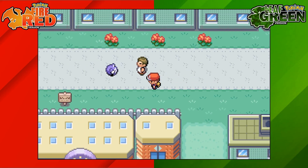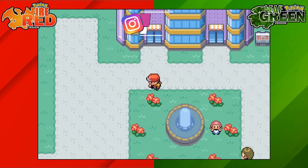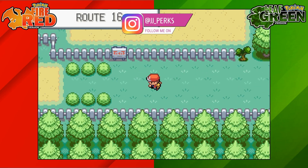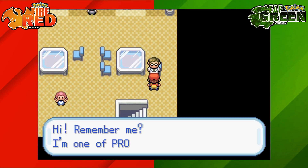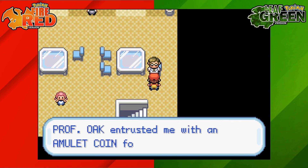To get the Amulet Coin on Pokemon Fire Red and Leaf Green we're heading to Route 16. To do this we're going to need to make sure we have 40 different caught Pokemon in our Pokedex. Once you've got 40 different caught Pokemon in your Pokedex, head to Route 16, but before getting out onto Route 16 you're going to head up the stairs in this building and then talk to the Professor Oak Aid.